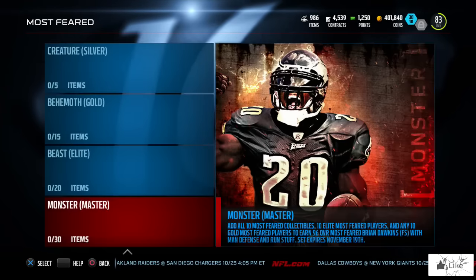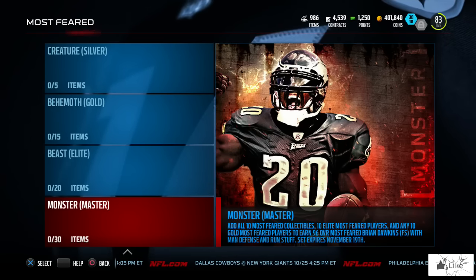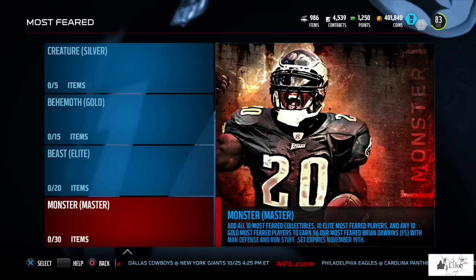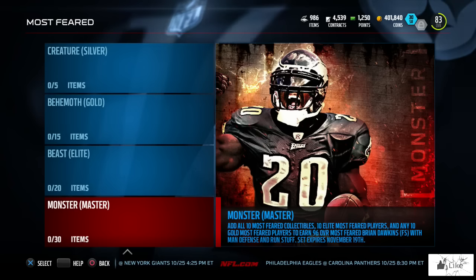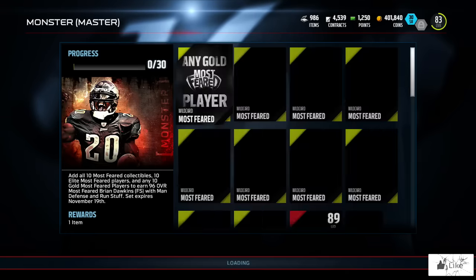Last but not least, the set everyone has been waiting for — the Monster Master set. Add all 10 Most Feared collectibles, 10 elite Most Feared players, and any 10 gold Most Feared players to earn a 96 overall Most Feared Brian Dawkins, free safety, with man defense and run stuff boosts.